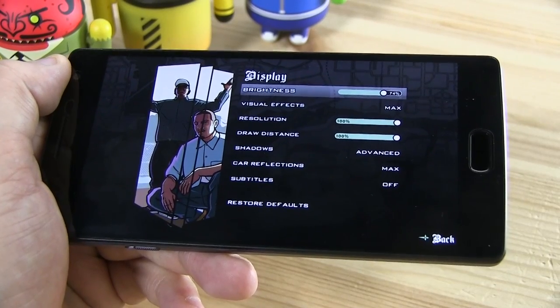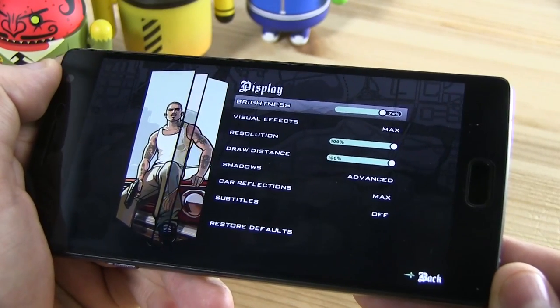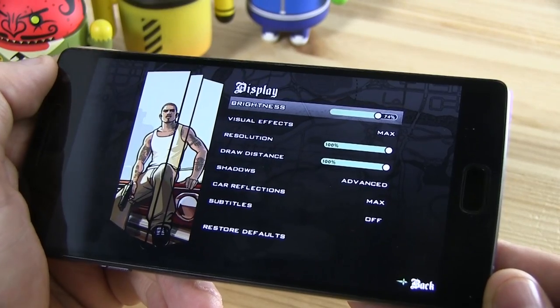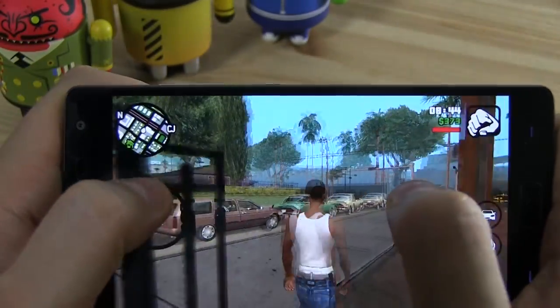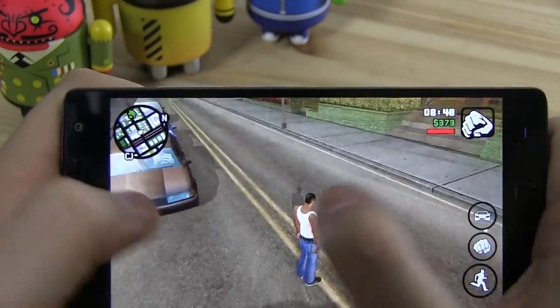Let's kick it off with Grand Theft Auto San Andreas. As you can tell, all settings are maxed out — visual effects max, resolution 100%, drawing distance 100%. That is super smooth. No frame drops whatsoever. Let's get into a car.